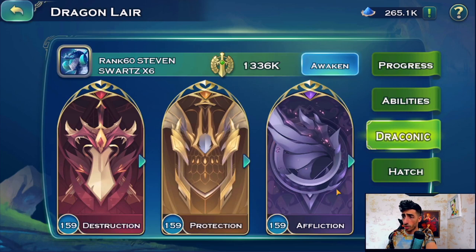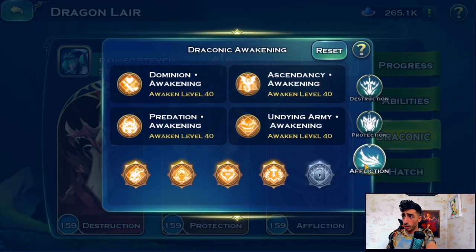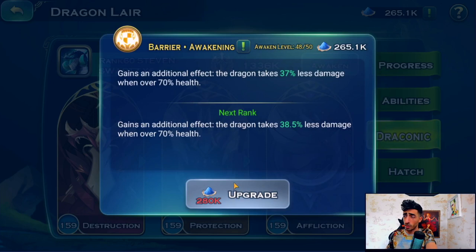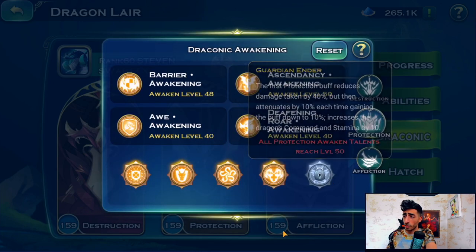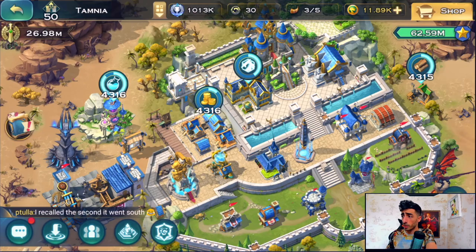For the draconic, this one is fully maxed. For the awakening we've got 40 and 40, and I'm working on the 51 — it's going to get expensive later on to hit this one. Alright, so we're done with the dragon. Let's quickly look at the artifacts.